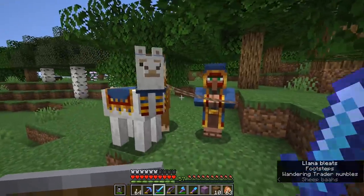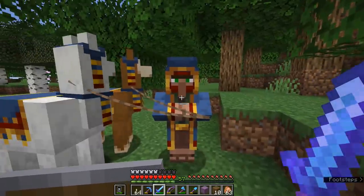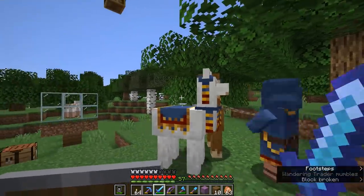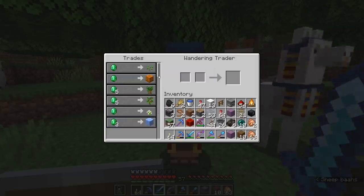These guys are worth taking advantage of if you see them, because they will have a huge variety of stuff — sometimes things not possible to get elsewhere in the game renewably. Stuff like blue ice will sometimes show up, and that's difficult to farm, so it's worth taking advantage of those trades if you've got emeralds to spare.